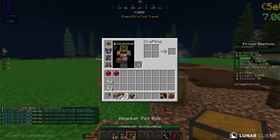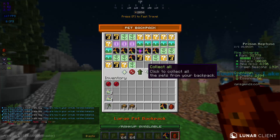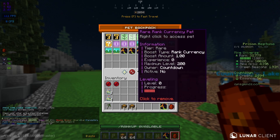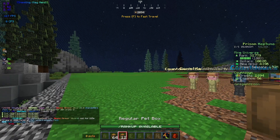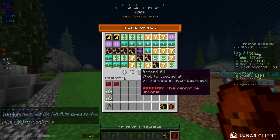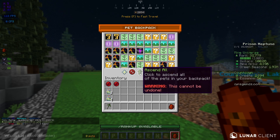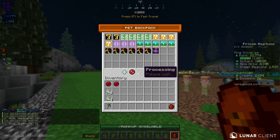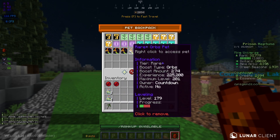We're gonna go ahead and open all of these — let's start with the ultras, no unique. Really hoping for some orbs pets or rank currency pets. We've got two stacks of pet boxes to open. Please need something good here — need a lot of rank currencies and orbs pets. We got a unique rank currency, very nice.